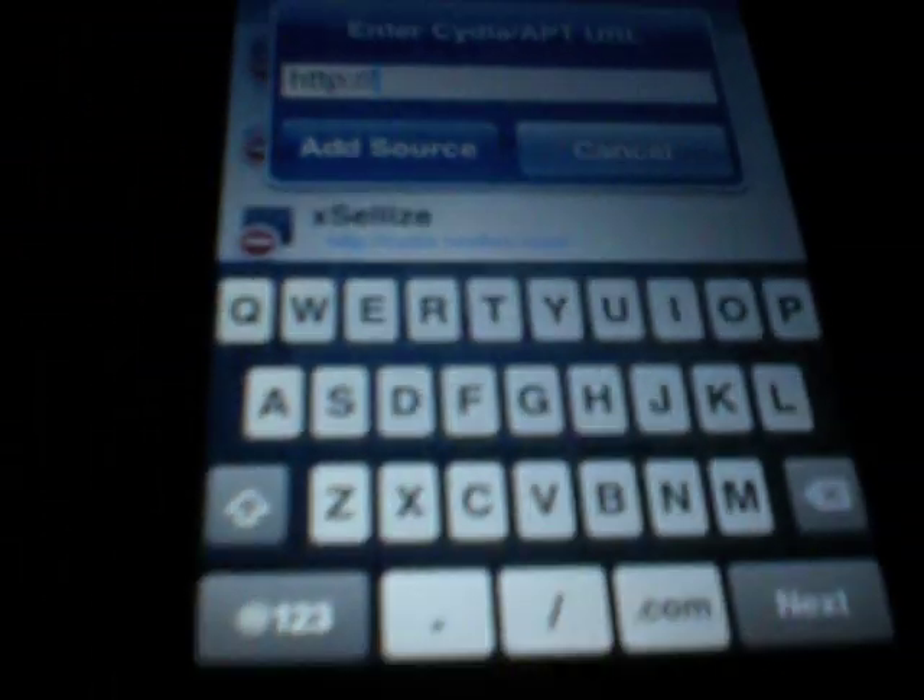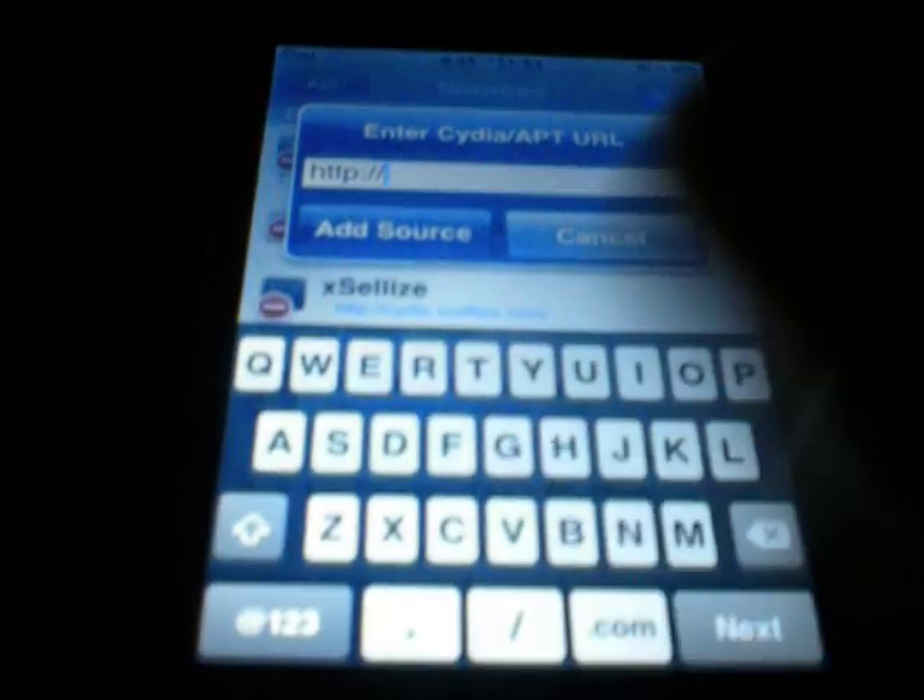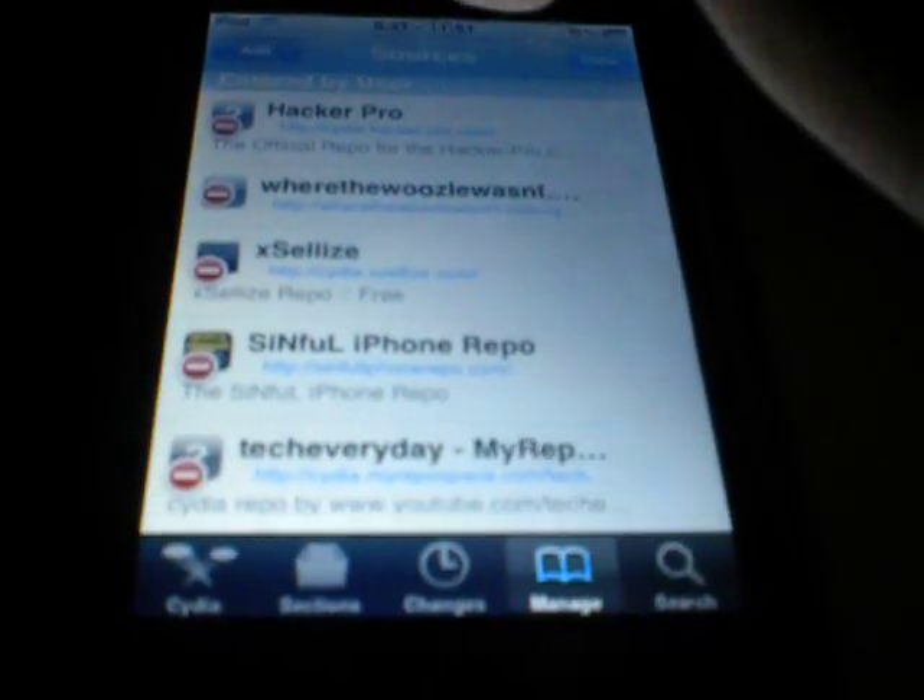Now you guys go to Sources. Hit Edit, then Add. You want to add the source cydia.exelees.com. I'll put the link in the description, but that's what you want to add.